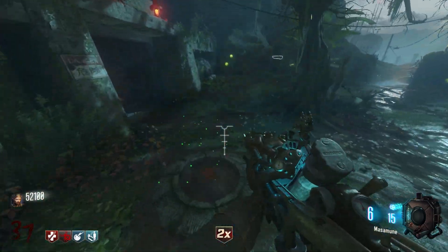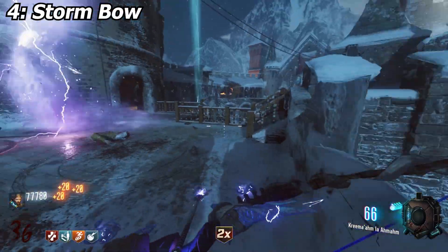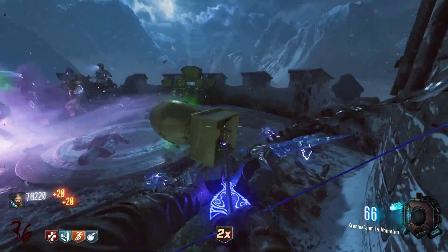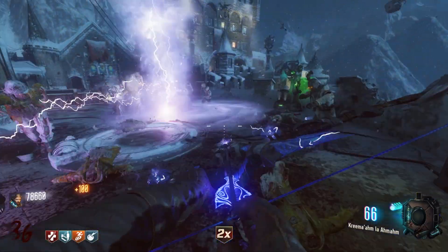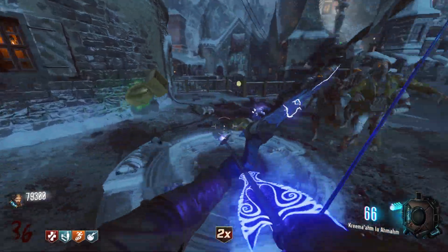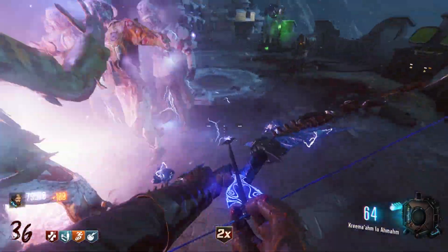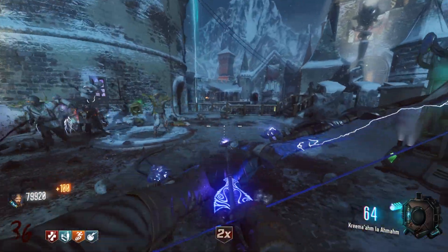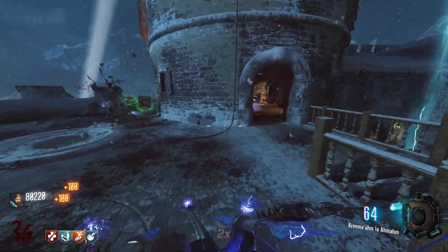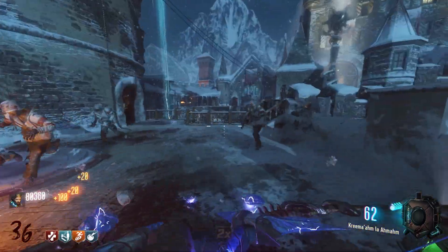Number four on this list is a banger — the Storm Bow. I never used it until I started trying to do the Easter egg, and I love it. I love the Storm Bow. I just love the way it looks and the way it sounds. It's easy to build once you know how to craft it and put it all together. I love it. The ammo on it is as good as all the other ones, and you can go high round with it. You can camp with it, you can do all kinds of stuff with it. I love the Storm Bow.